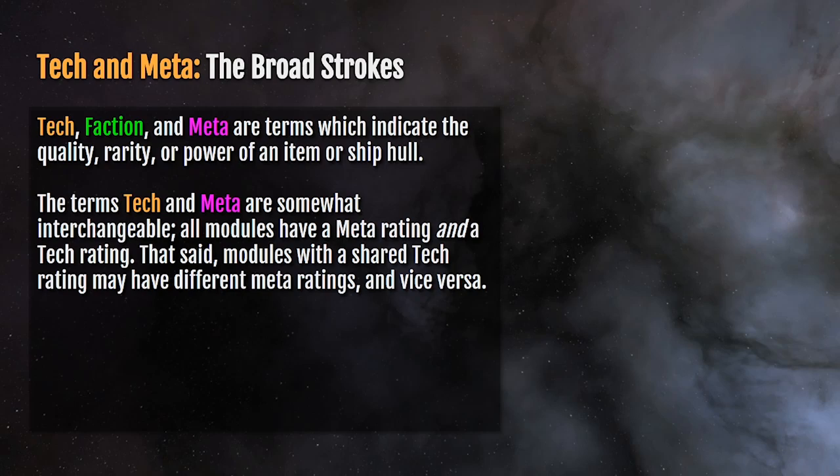The terms tech and meta are more or less interchangeable, so every ship has a tech rating and a meta rating. Typically they are iterative in a way that lower is not as good and higher is better, or strictly more rarefied in the sense that it may be a more powerful unit.